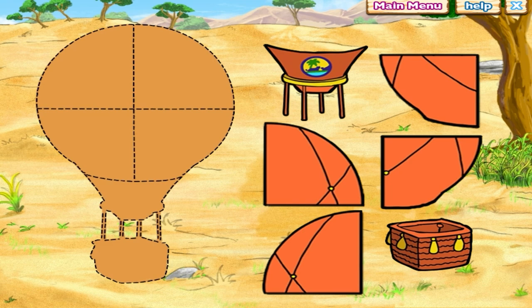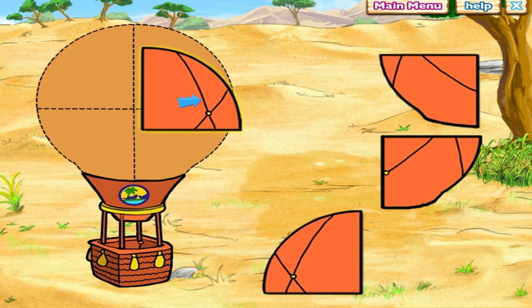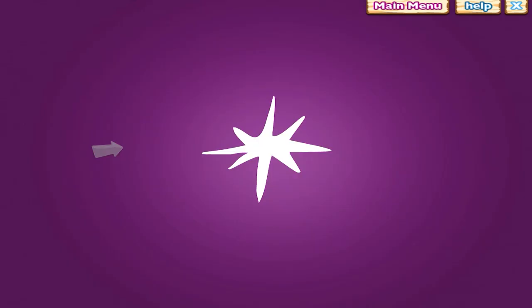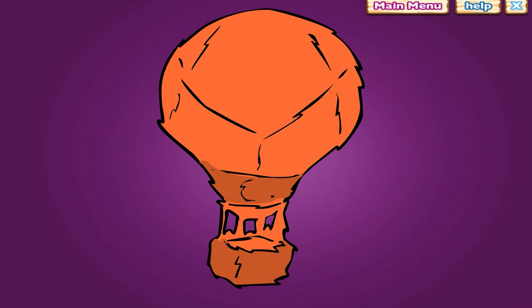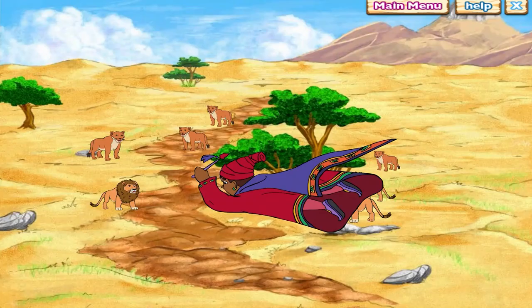Click on the pieces of the balloon to pick them up, and then click to put them into their places. Excelente! Fantástico! We have turned Rescue Pack into a hot air balloon. Now we can fly to the top of the tallest mountain.